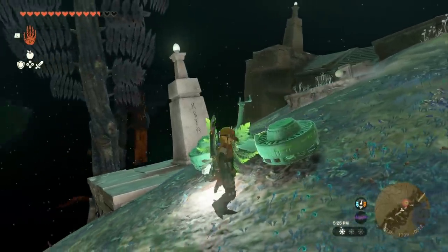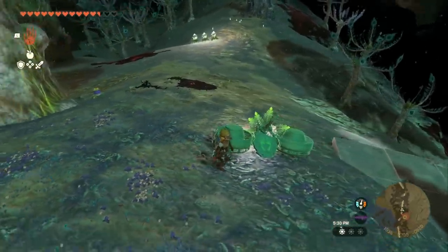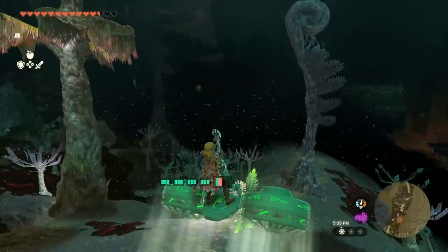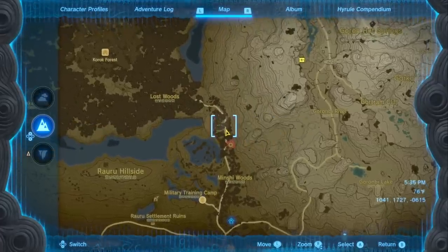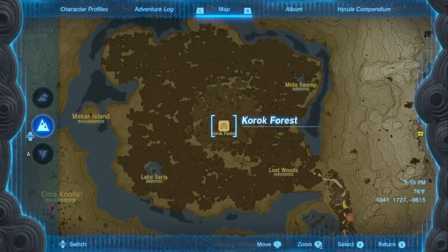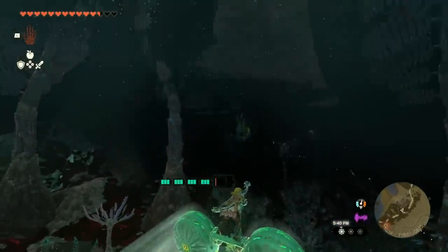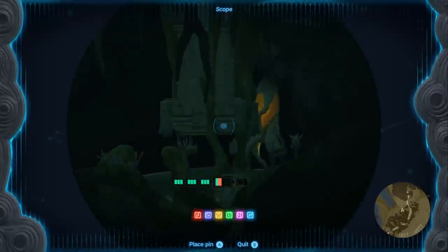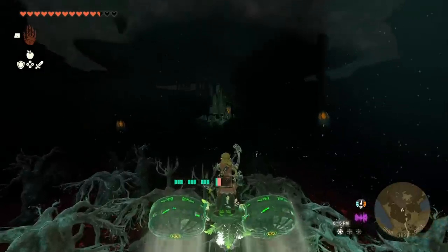Once down here, I definitely recommend making the Green Goblin Glider and attaching a bright bloom seed to it. Shoot the seed for a free light on the end of it, then hop on. Open up your main map to see exactly where you need to go — follow the road to Korok Forest. We just need to make it to the tower right in front of us, which is incredibly easy with the Green Goblin Glider.